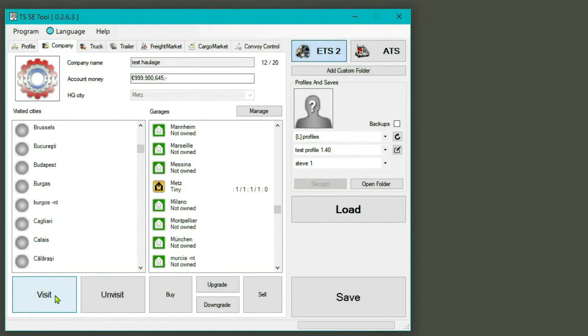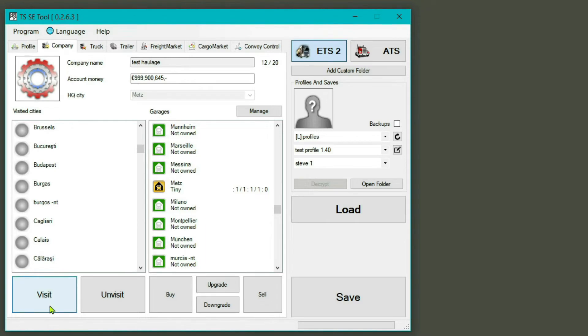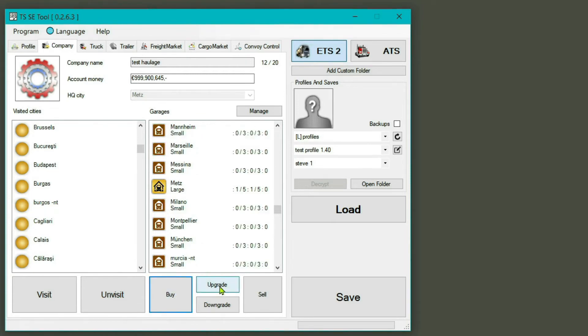If we come across to the Company tab, here are your cities. You can just click Visit and that's all of them visited. If you're a purist and only want to visit one — say for a TruckersMP convoy — you can do that individually. Same for garages: you can buy them all or upgrade them. My Metz one — press Upgrade and it goes to Small, press again and it's Large. Press Buy on all of them, they're all purchased as small garages. Press Upgrade and now they're all large garages. My money hasn't changed whatsoever.